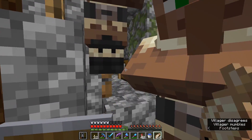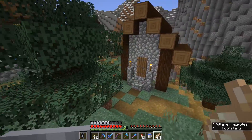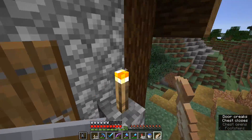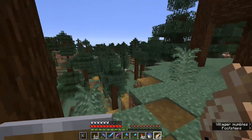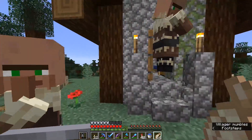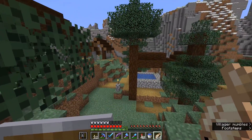Well, at least we know where these guys are now so that we can potentially come back here if we want some taiga village resources. We've got a pumpkin pie in there as well, very nice. I might actually take the ferns, weirdly, because I quite like building with them. They're a nice tall plant — if you bone meal them, you can get a nice two-block tall fern and they're really great for decorating areas. But that's a taiga village — a little bit of an anti-climax. Not a huge amount going on in terms of village professions and industry, but maybe we can transform this into something like a more bustling hive of industry in the future.